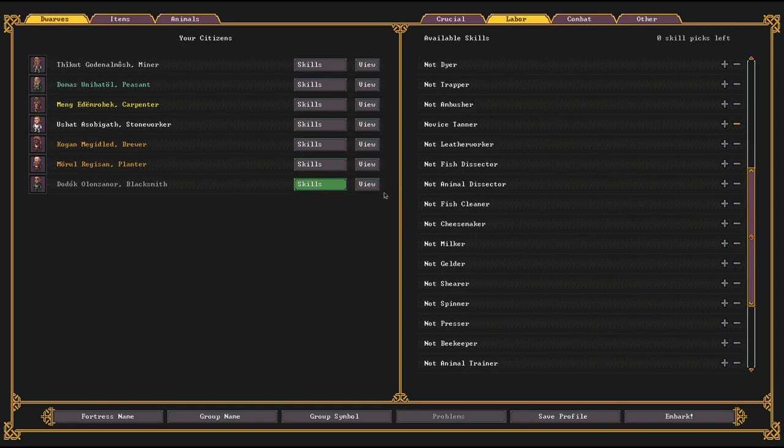The last guy is the blacksmith slash mechanic — kind of a jack of all trades. He's got the mechanic skill so he can make mechanisms for us early on. He's also got weapon smithing, he'll make bows, armor, and blacksmithing. He's very novice at all this stuff — just filling gaps until we get really proficient people. He's also novice metal crafter, so he's mainly around the metals and the mechanics.